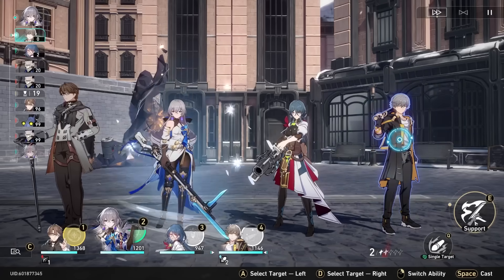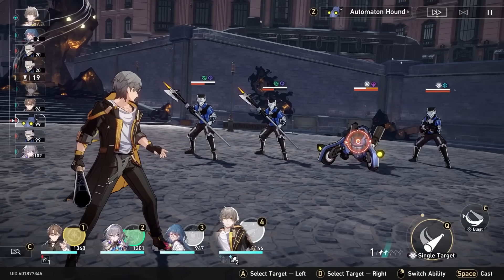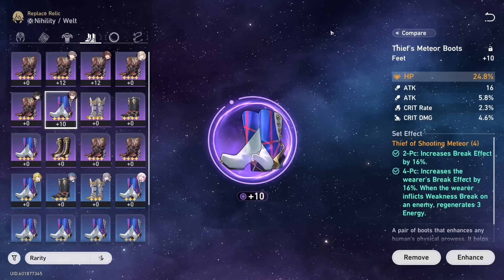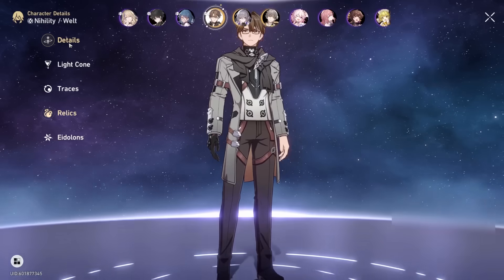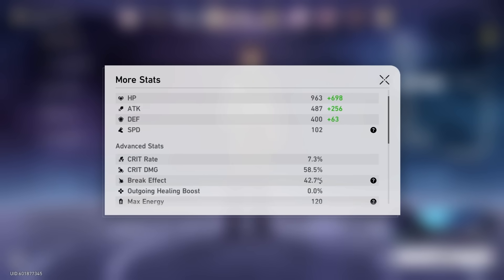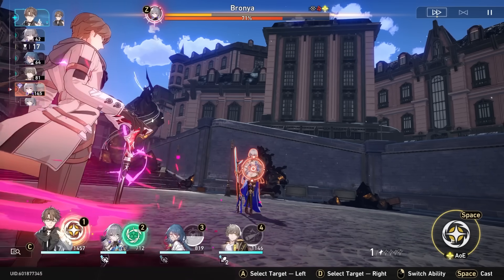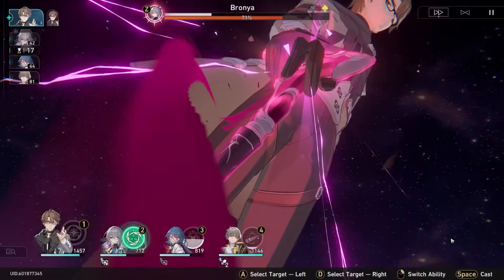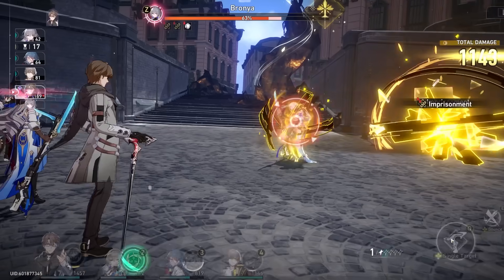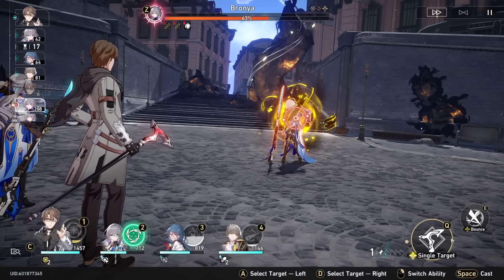Unless their kits don't rely on crits at all — and this is a fat ass but — I don't think this will always be the case, and for some characters break effect does currently matter. Take Welt, for instance. With extra break effect you can push enemies back even further, which is such a huge buff for survivability that you could easily run him in a team without a shielder or healer — and with break effect it makes him even more potent.